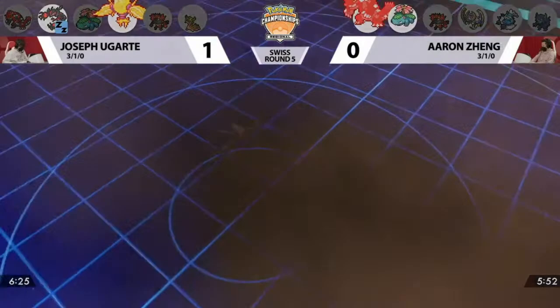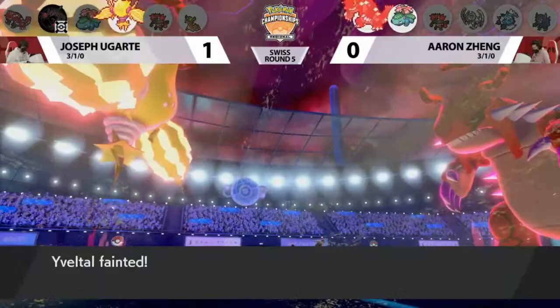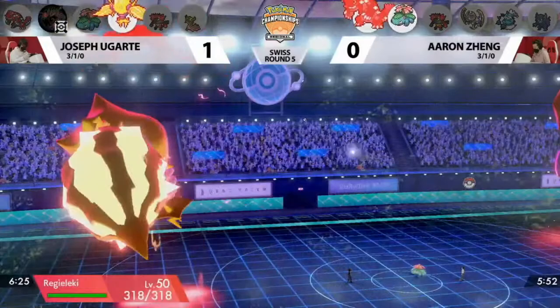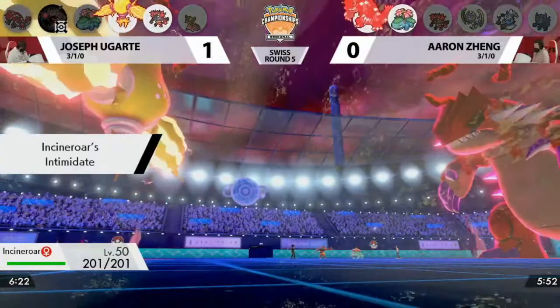Even with Life Orb, that was not enough to knock out Groudon. Now at 14 health, Aaron is able to respond and get rid of Eveltal — that absolutely has no chance against the boosted Groudon. Considering just how much work Eveltal put in during Game 1, that is a huge blow. Regieleki does at least get to sit pretty, and Aaron did take a lot of damage out on the field. We do know there is Max Strike capability on Regieleki, so it's not like Groudon is immune to anything Regieleki throws at it.